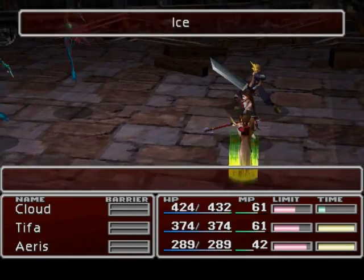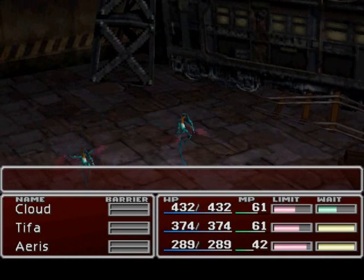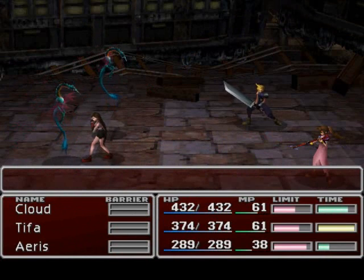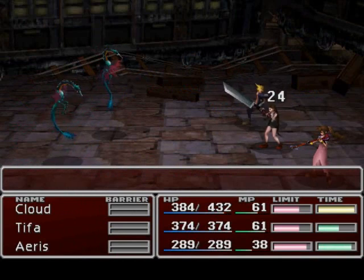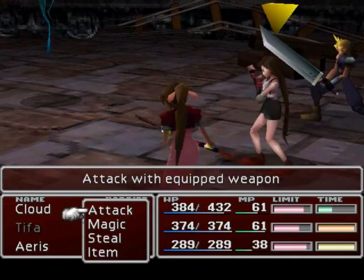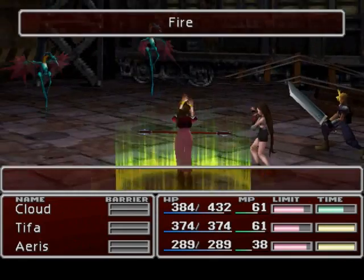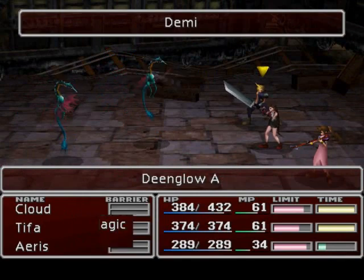We should try to get as many ethers as possible if we're gonna be using magic. Ice heals Dean Globe, so don't do that. I couldn't steal from that one, so we'll just keep trying. If I can keep getting ethers, that will set us up for our magic healers.